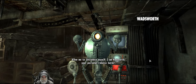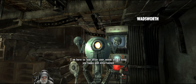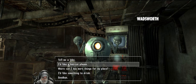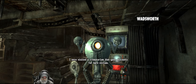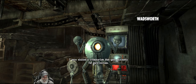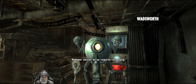Allow me to introduce myself. I am Wadsworth, your personal robotic butler. Well hello Wadsworth. I am here to look after your needs and to keep you happy and entertained. Tell me a joke. I once visited a crematorium that gave discounts for burn victims. Oh, that's funny — that's really funny, actually. Tell me another joke. My humor emitter array requires recharge.